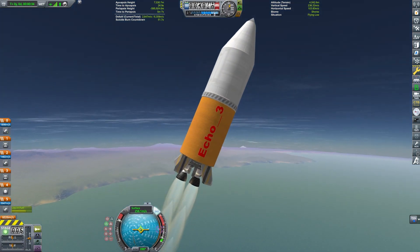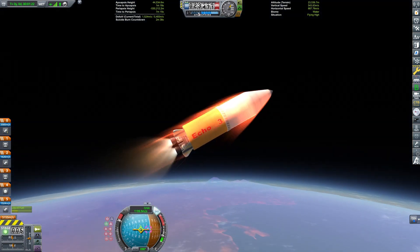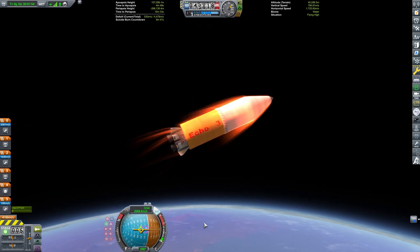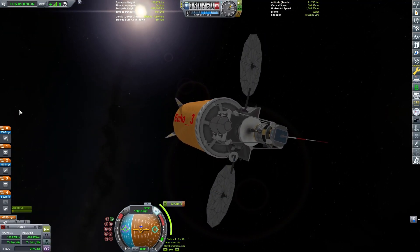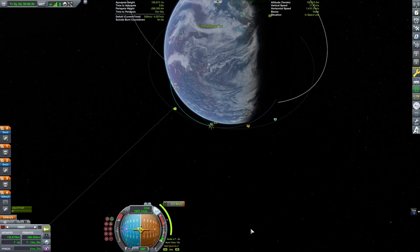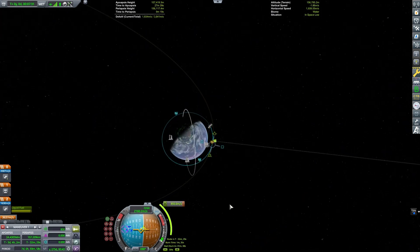Our launch is going to be a pretty typical launch profile. If you have any questions on how to launch into low Kerbal orbit, I do have some tutorials where I talk about that. The key is velocity — trying to get up to 2,300 meters per second. We'll deploy our solar panels and we'll be all set. Now we'll go ahead and finish our circularization burn. I'll do most of it with our ascent stage and finish with our upper stage here.